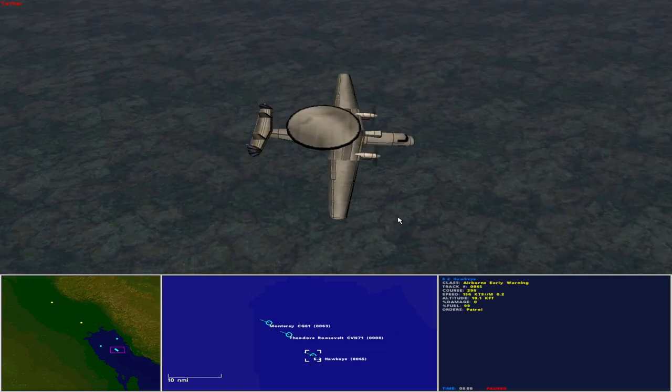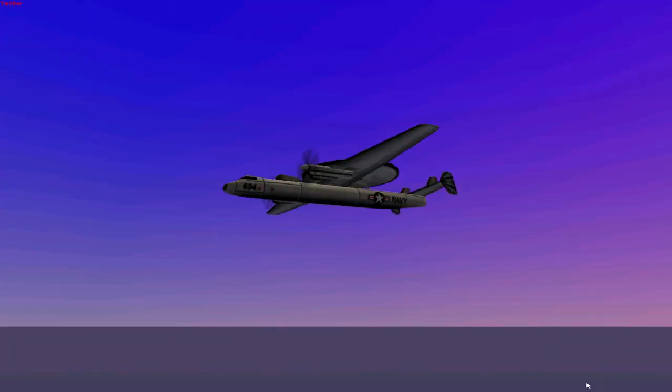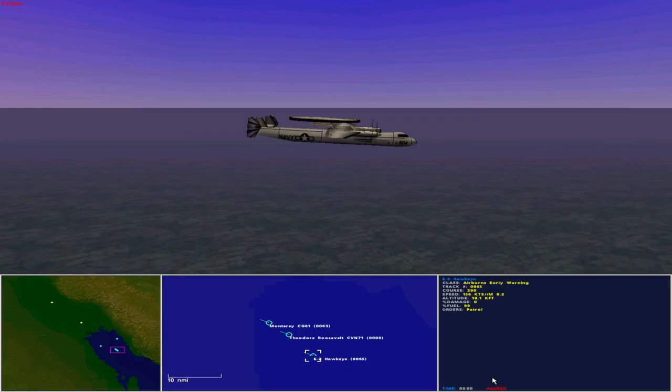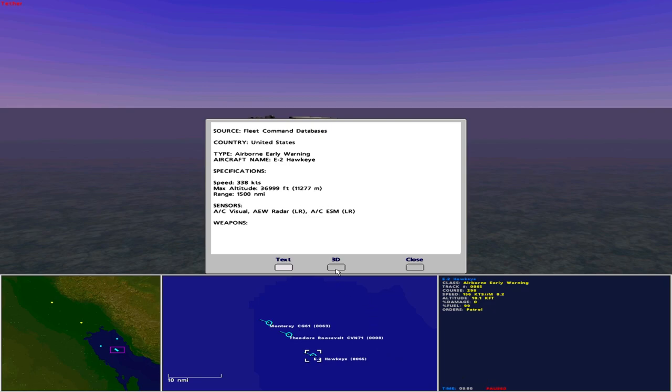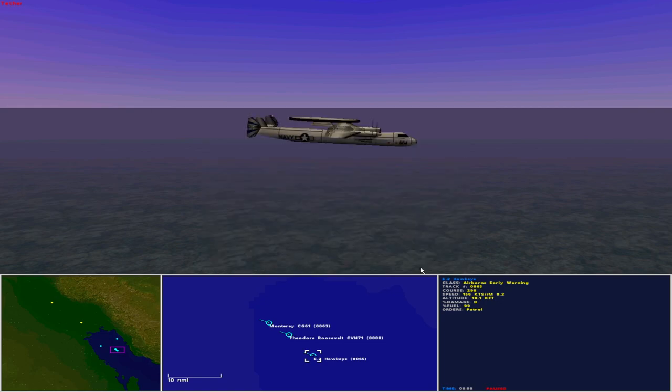An E-2 Hawkeye flies behind the task group. Operated by the United States as an airborne early warning aircraft, the E-2 Hawkeye has a maximum speed of 338 knots, maximum altitude of 37,000 feet, and a range of 1,500 nautical miles. Sensors include aircraft visual, aircraft early warning radar long range, and aircraft electronic support measures long range. The Hawkeye is unarmed and vulnerable to enemy fighters.